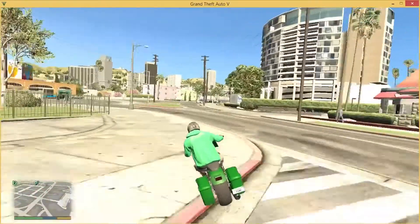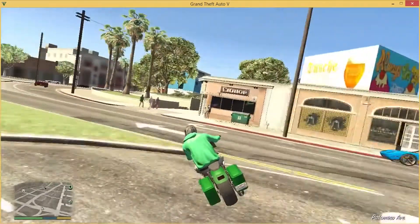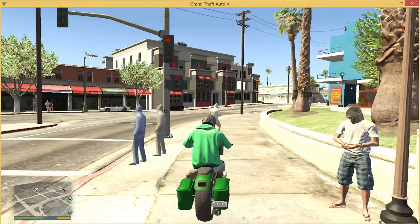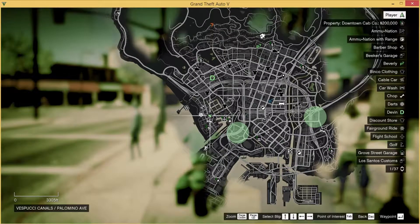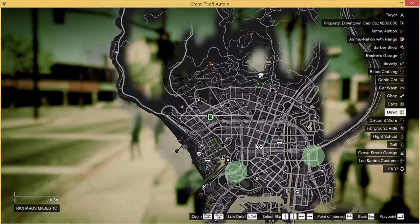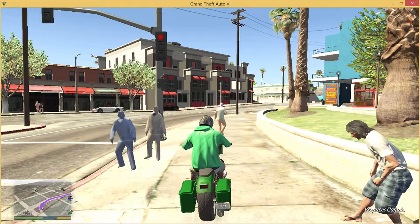As you can see, the speed increases a little. Let's go do a mission. I promised you gameplay in four gigabytes of RAM, but I'm doing it in two gigabytes because a lot of people are actually really curious how the game works in just two gigabytes of RAM. Let's go to the map and set a destination. I'll keep going until the characters start talking, then I'll stop recording — I can't go much further than that.